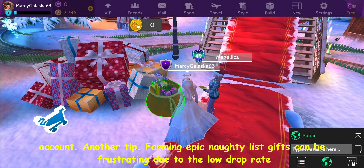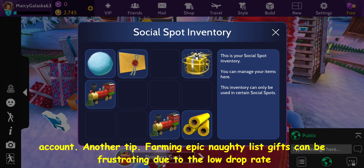Another tip: farming epic naughty list gifts can be frustrating due to the low drop rate of purple paper. Therefore, for the naughty list, occasionally craft gifts using 1 nutcracker, 2 trains, and 1 purple wrapping paper for 20 points. This saves purple paper and nutcrackers, but remember you have only 14 days to get all points, so keep track of the time remaining.